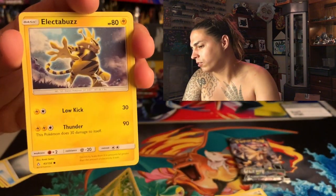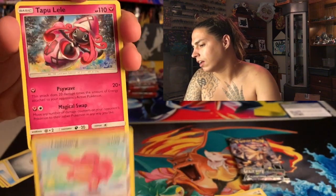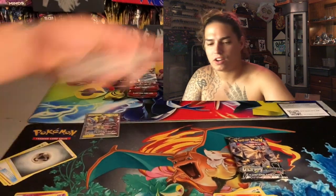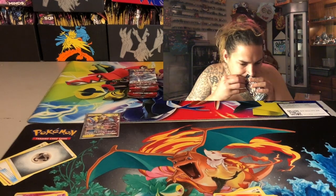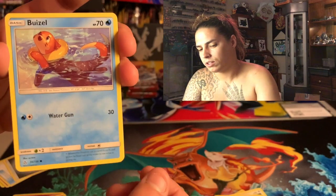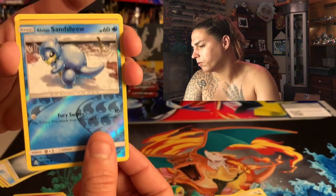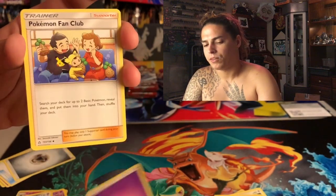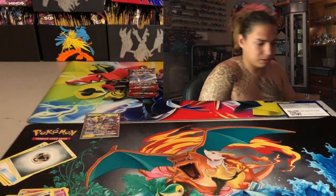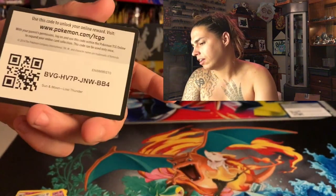Come on, let me see some gold. Turtwig, Electabuzz, Bunnery, Morlo, Magmar Reverse Holo, Lickitung, and a Tapu Lele. Energy, Grottle, Yanmega, Volkner — any code card, get it. Last pack of the Ultra Prism — come on, let us get at least one hit. Drifloon, Boizel, Riolu, Gibble, Crogun, Alolan Sandshrew — that is dope — and another non-holo Tapu Lele. Energy, Pokemon Fan Club, Primplup, Looker Whistle — any code card, get it. Nothing out of the Ultra Prism, that sucks. But we did hit good on the Zorora GX. Electro Power, Zatu, Bayleaf — any code card.